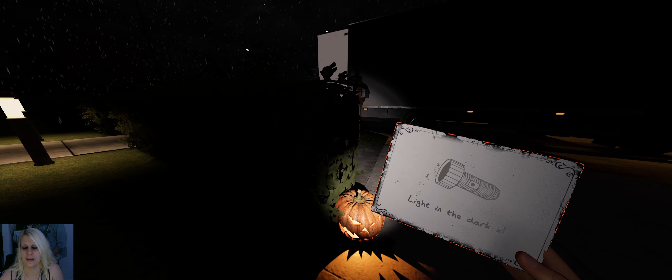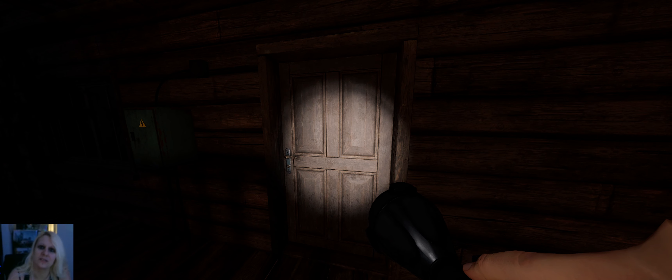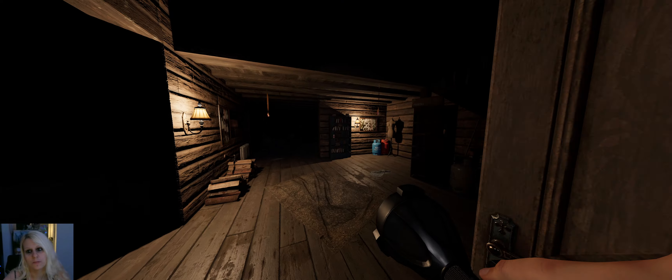Okay, here we are at Bleasdale. I see something glowing over there but I think that's nothing. I'm gonna check outside first. In Prison it was the control room — interesting. Here it could be in the back, I'm gonna check the back real quick. Maybe it's around here because there's a scarecrow in the back.